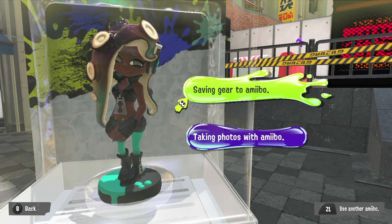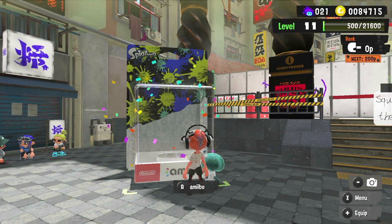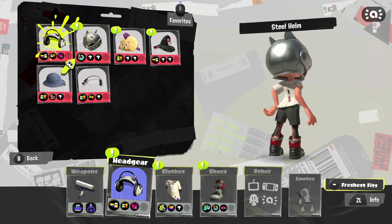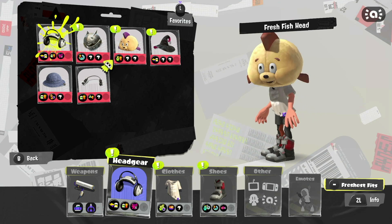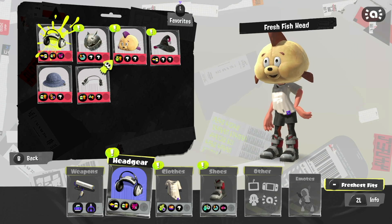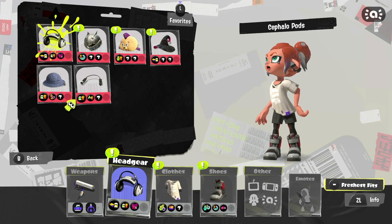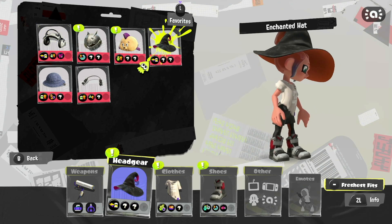Alright, that is everything! Now we're going to have a quick look at what these look like now that we've unlocked them all. For headgear, we had the Steel Helm which has got some cool level-up abilities, and Fresh Fish Head which I love for some reason, and Enchanted Hat — which is perfect for spooky time. I feel like I should have worn that for Splatfest.